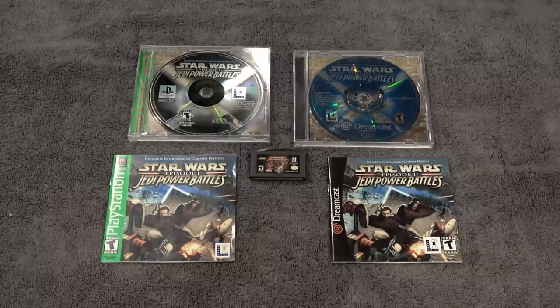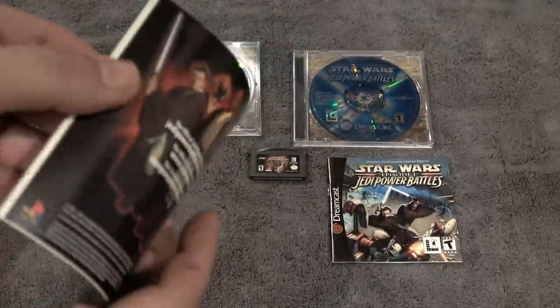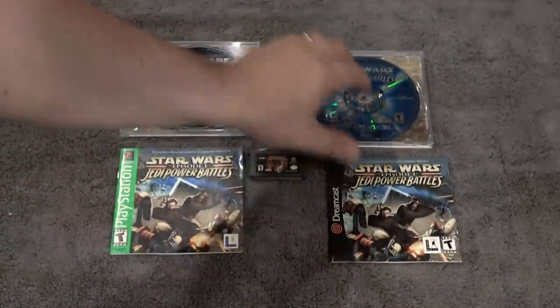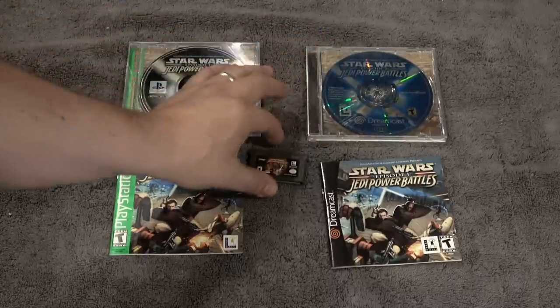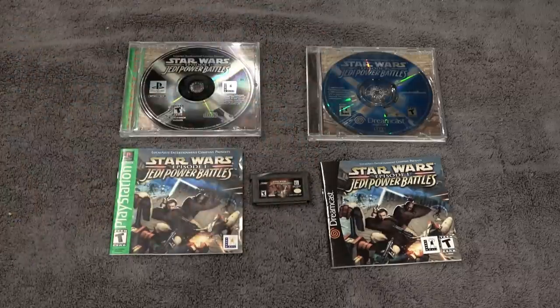Here are the physical copies of the games I'm going to be showing some gameplay footage of today. This is Jedi Power Battles for PlayStation — the Greatest Hits version. Here's the manual; it's in pretty nice shape. Your typical budget release manual, black and white. Here's the Dreamcast version, and here's the Game Boy Advance cart — I just have a loose cart.